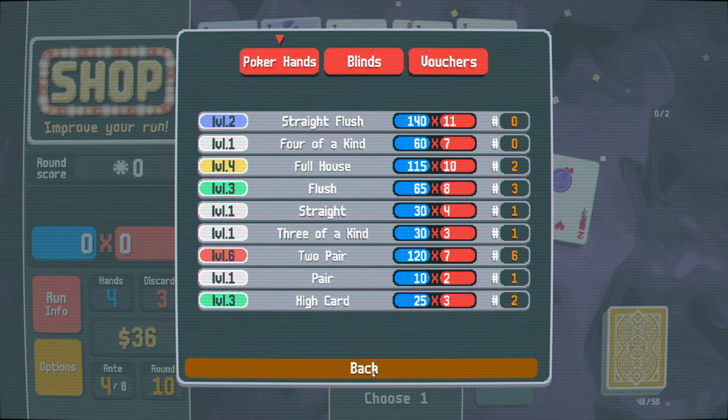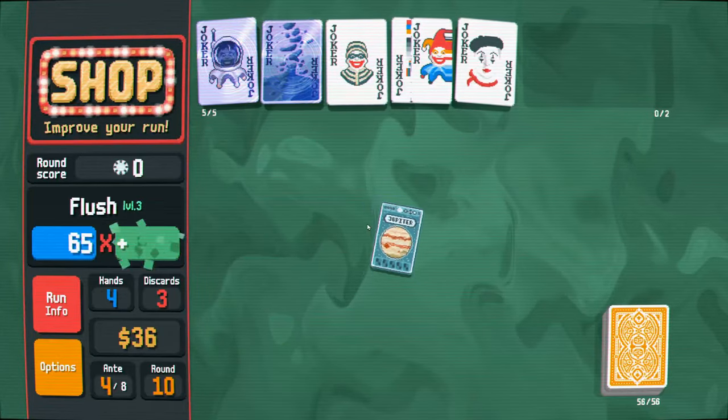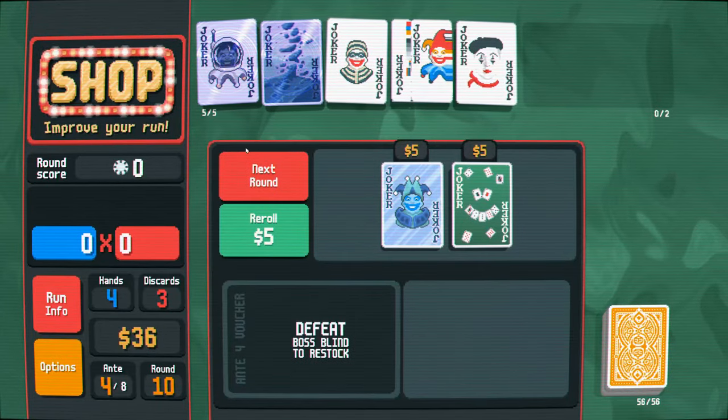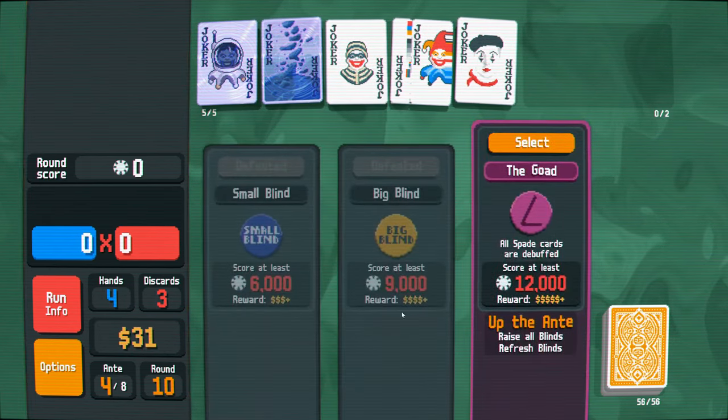Yeah, I mean, it wouldn't hurt to level it up. Flushes are pretty good because you play five cards, so there's more value there. And let's reroll. Got the same things again - I'm just going to move on. All spade cards are debuffed - don't care.